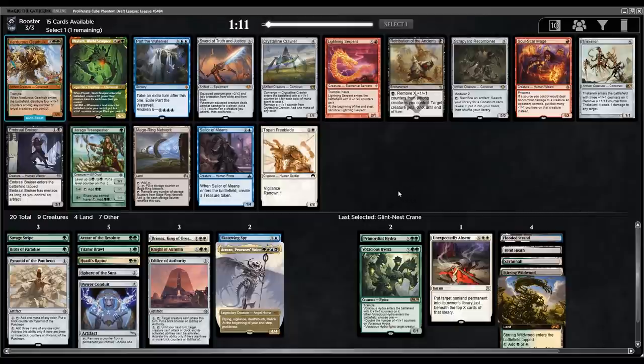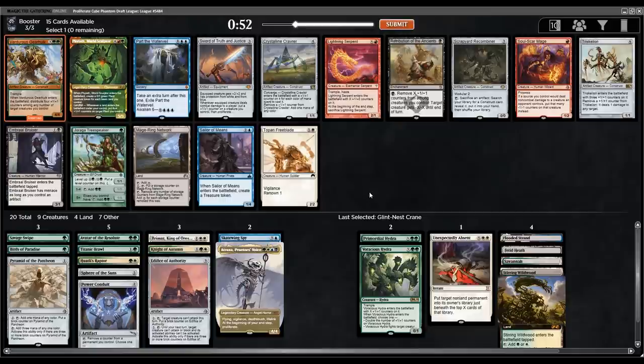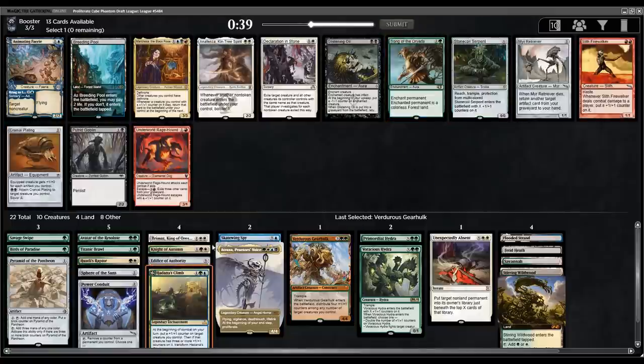Pack three: a lot of good cards. Verterus Gearhulk is probably going where I'm taking, but there's a Phylath, and Crystalline Crawler is really good for fixing and one-one counter synergies. Triskelion is funny. Seems hard to pass a Gearhulk though — always does a ton of work. Even though Crystalline Crawler is very close, the Gearhulk is going to be better. Another solid pack: Breeding Pool for fixing, Hadana's Climb is crazy. Going to take the Hadana's Climb — this card is just way too good. I can't pass it even passing the Breeding Pool.